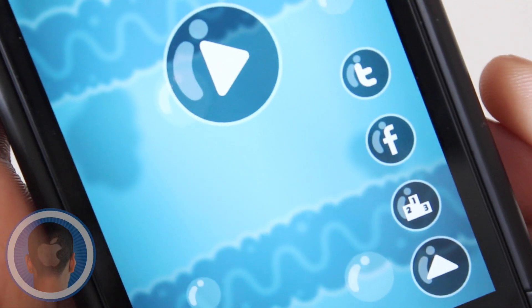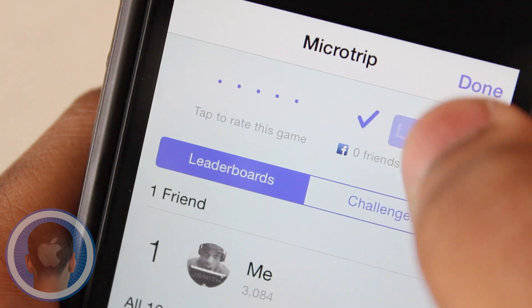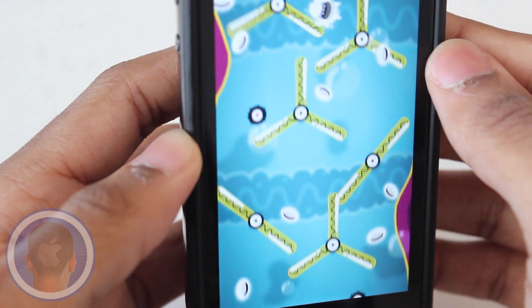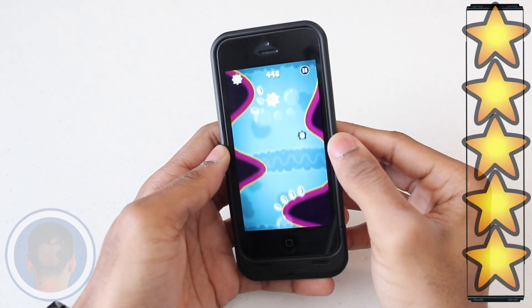And thanks to Game Center support, you can keep an eye on the high score charts and even like the app on Facebook and give it your own star rating. MicroTrip is pretty cool because each time played feels like a new challenge. The further you get, the higher the level, overall earning MicroTrip a full 5 out of 5 stars.